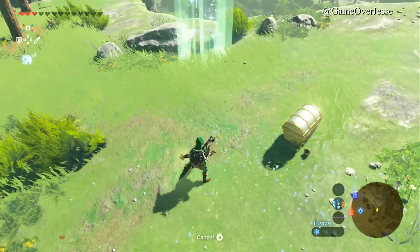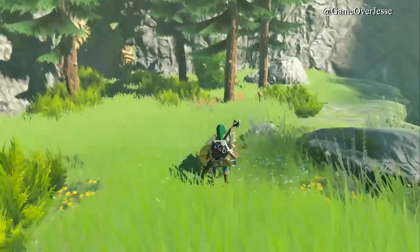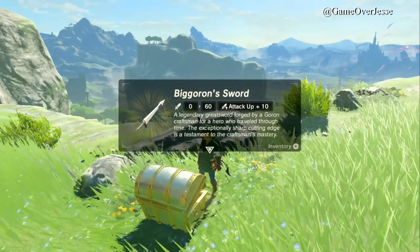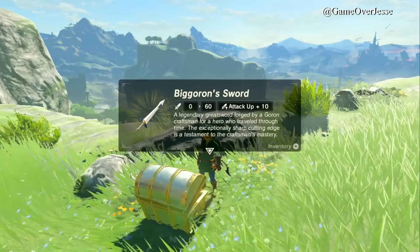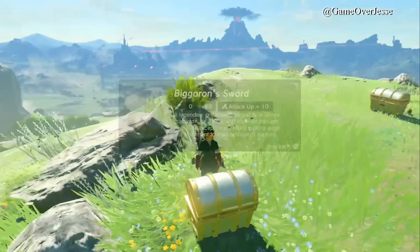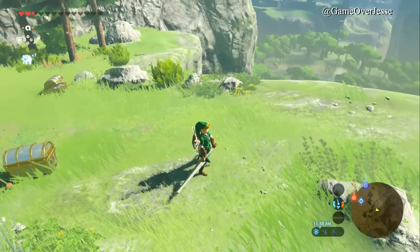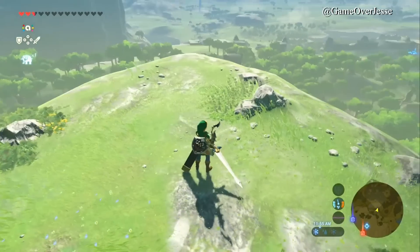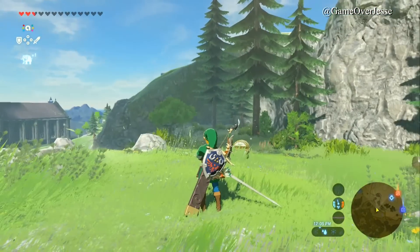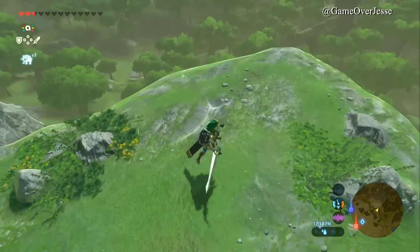This is the Ocarina of Time amiibo. We get some meat, open the chest, and we have the Biggoron Sword. To complete the Hero of Time outfit, it says 'a legendary greatsword forged by the Goron craftsman for a hero who traveled through time - the exceptionally sharp cutting edge is a testament to the craftsman's mastery.' It even has the same blade shape from Ocarina of Time, tapering in toward the tip and spreading back out. This thing is truly massive.